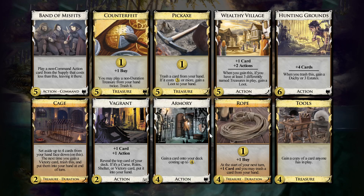Weird halfway engine with a lot of good treasures. Draws, hunting grounds, villages, wealthy village, trashing, pickaxe, rope, counterfeit cage — lots of plus buy and some gains.